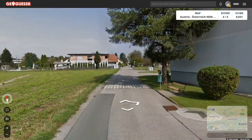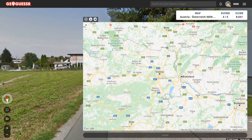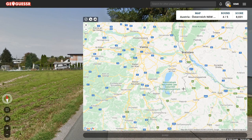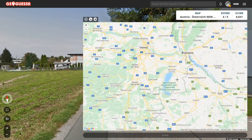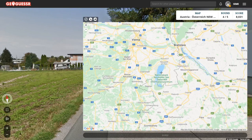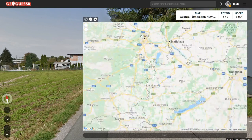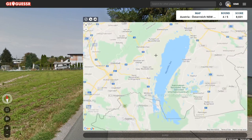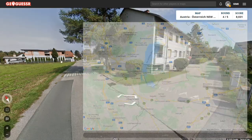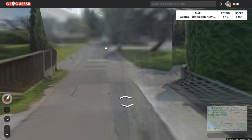We can't see any mountains, which means we're likely either in this area or more probably here, bordering Slovakia and Hungary. This is the flattest part of Austria, and it's going to be very easily confused for Hungary — that's how flat it is. One interesting note: this area is called Burgenland. It actually used to be historically part of Hungary, and it got split and given to Austria. There is a Croatian community there, so sometimes these villages have bilingual signs.